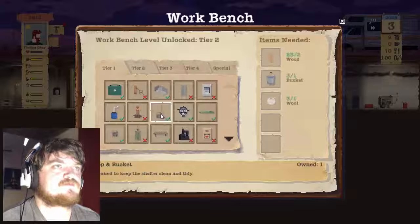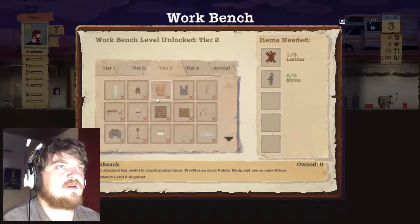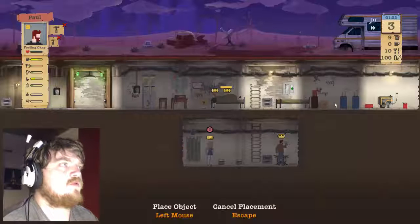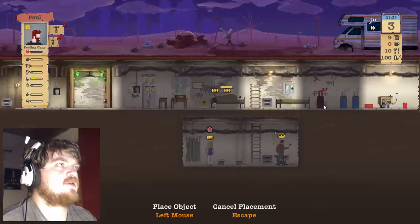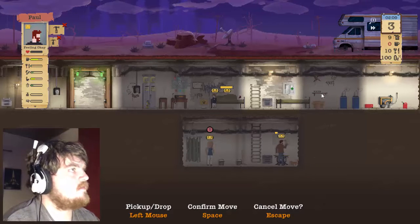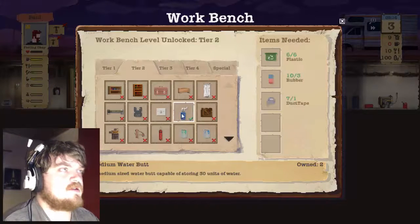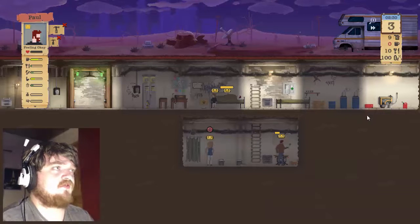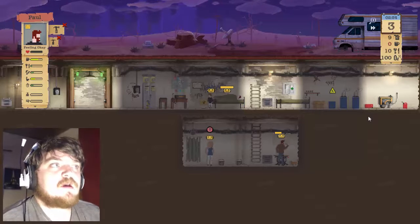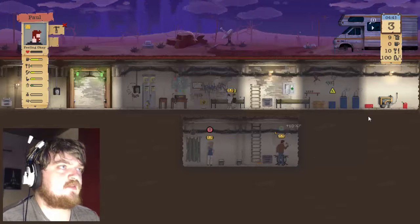What else can we craft? Another water butt — we don't really need it at the moment. Rearrange shelter — if I can move this up a tiny bit it would be handy to have the extra water. I'm thinking about it because water runs out really fast. So does food — food is a pain in the arse to get honestly, but we can work it out. Get our shit together, it's day three already.